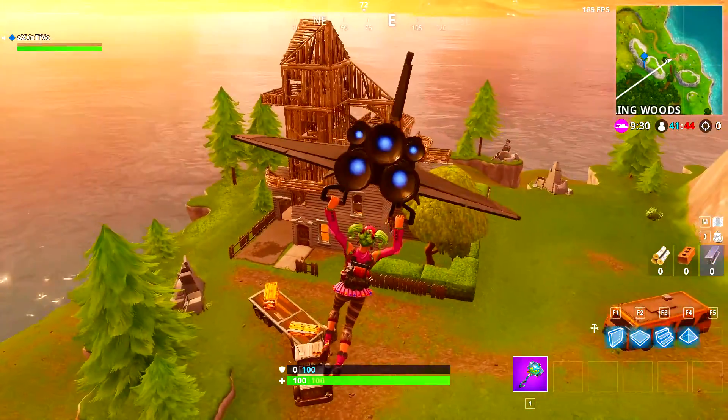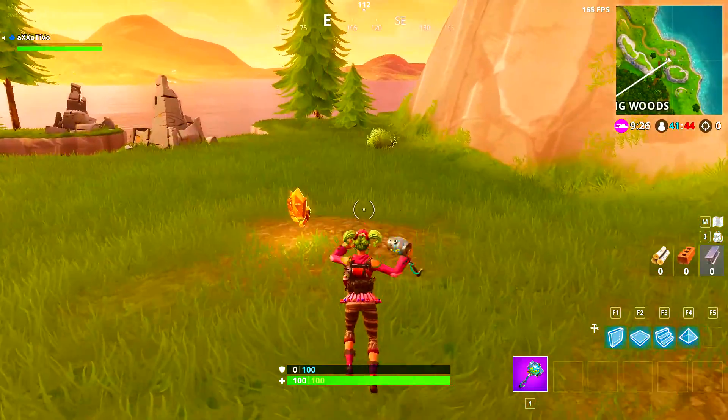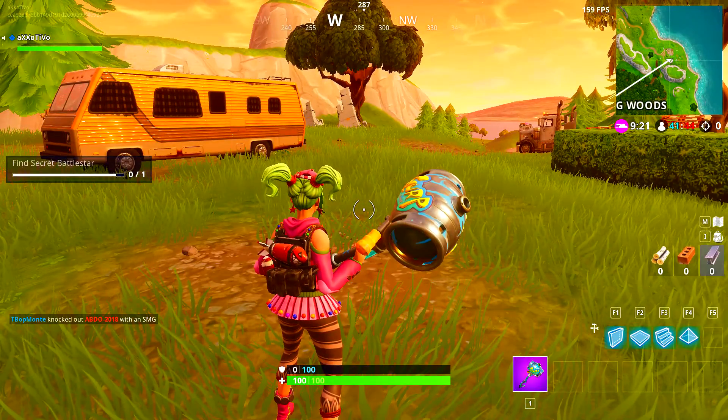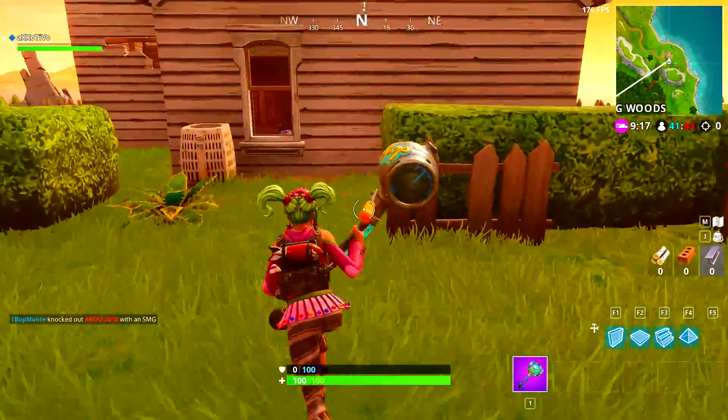Once you have completed all of this week's challenges, here is the location of the secret battle star you can collect. On the map I'm just to the top right of Wailing Woods, by the camper van and the house that has been — or attempted to be — repaired at some point.